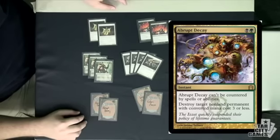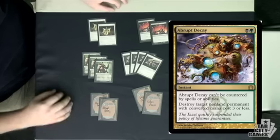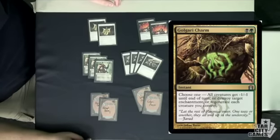Abrupt Decay — I'm not main-decking it because in a deck like this the problem cards are often very big creatures and Abrupt Decay doesn't hit those. But I definitely want it in the sideboard for problem enchantments or artifacts that are cheap, or cheap creatures I may not have answers to. Blood Artist is a good example of a card that might be able to beat me if I don't have something like Abrupt Decay to kill it.